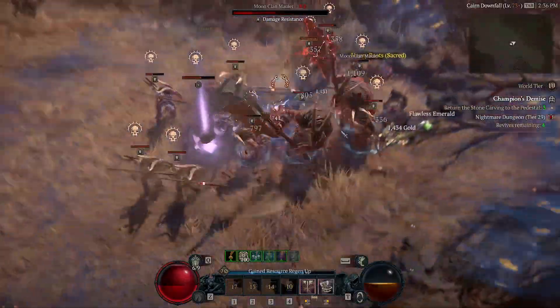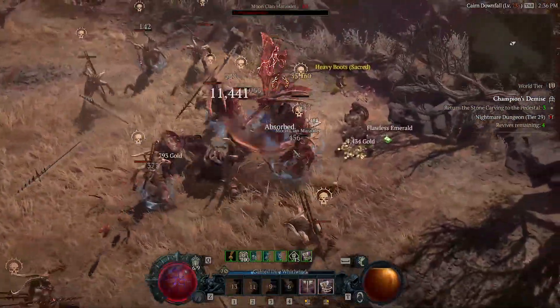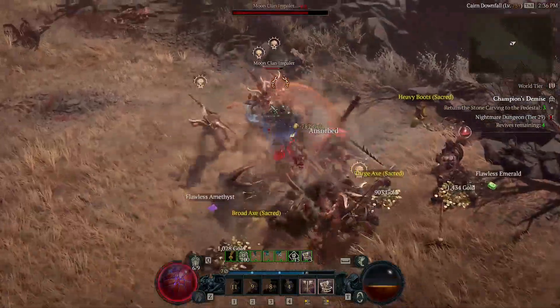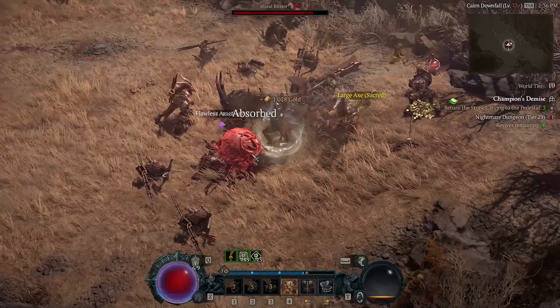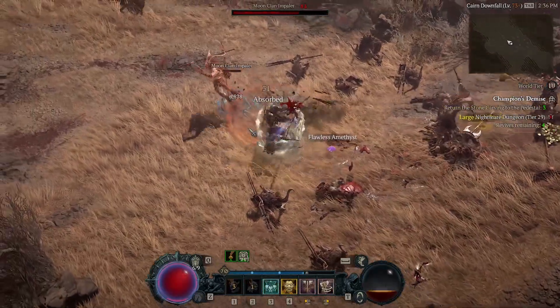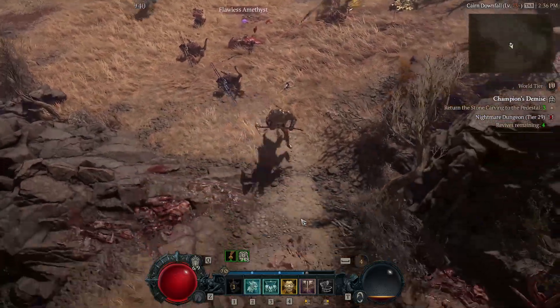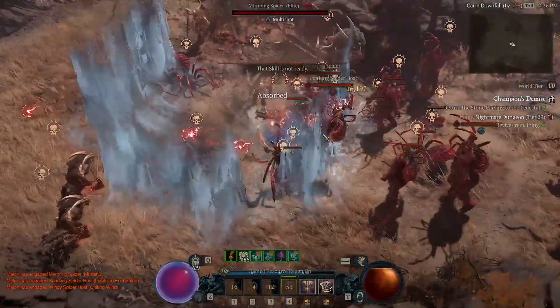A good way to do that is just to do the best keys with your friends. If you don't have friends, that's fine — it doesn't really matter that much which one you do, they're all quite efficient. The best dungeon for solo play in my opinion is going to be Blind Burrows, and the best one for group play is going to be Champion's Demise. You can save up those keys to do with your friends, or just do them solo.